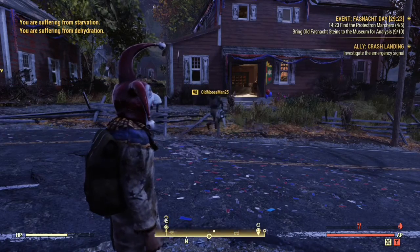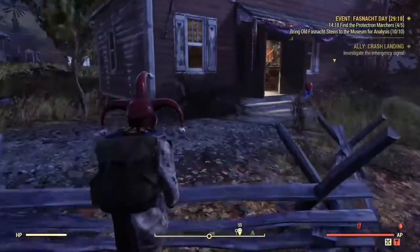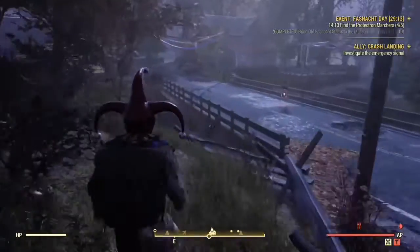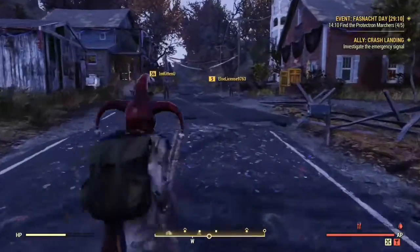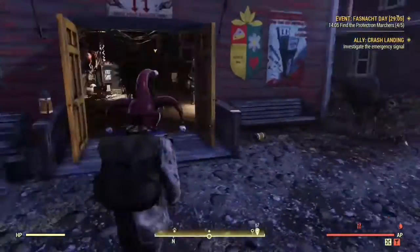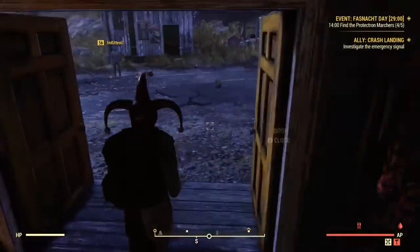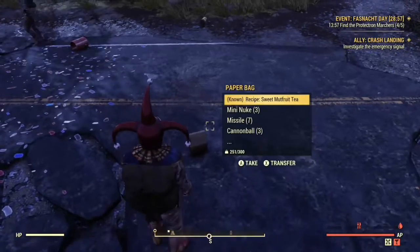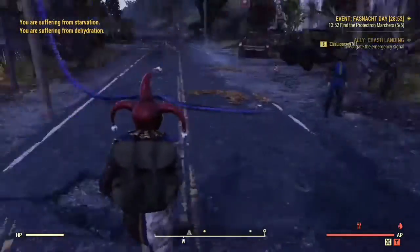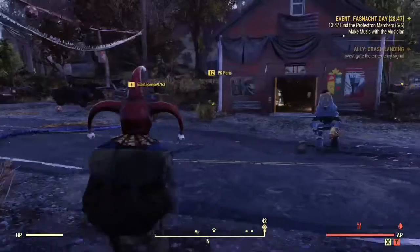So the first thing you do when the event starts is you'll see in the top right corner how the other people have found four of the five robots. You have to find the robots and then they have these little side quests or challenges that you have to do. They've already finished the decorator — and the candle maker too.